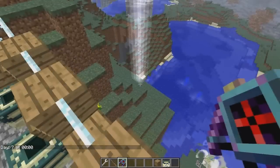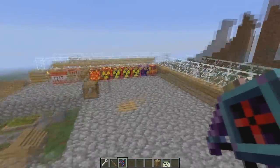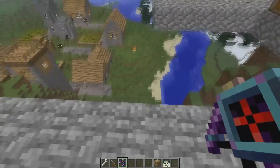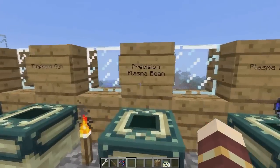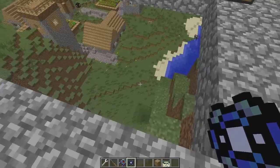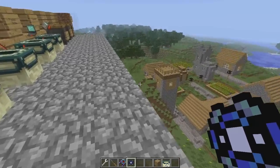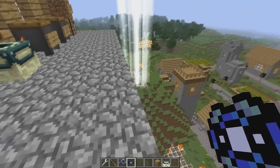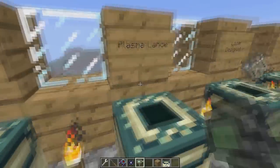It's like an ion cannon. You have to use it during the day. It's like that evil villain's weapon in that James Bond film, where they focus the sun's rays into a laser — like having a big magnifying glass in orbit. So this is the next level up, a sort of upgraded plasma beam, and it will set things on fire or turn the land into glass.